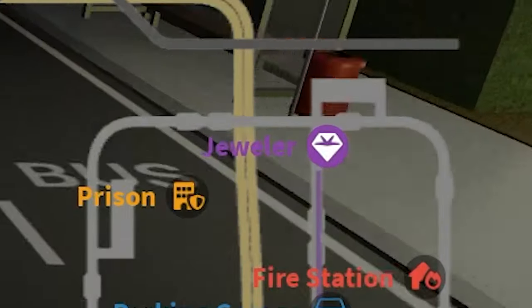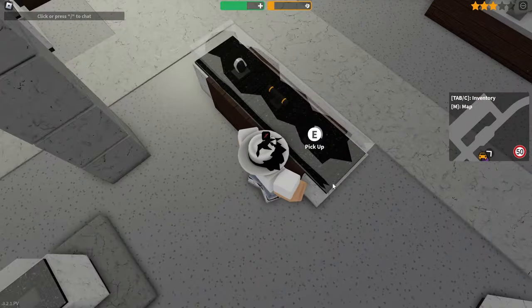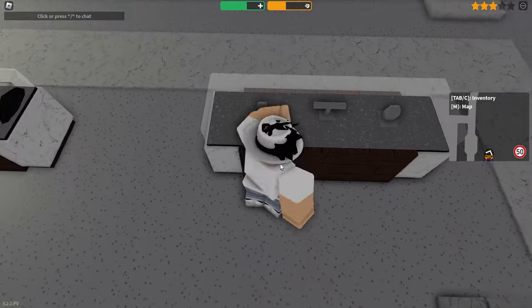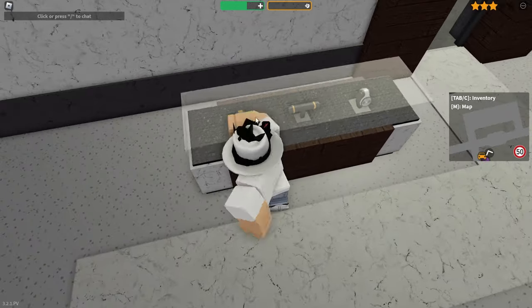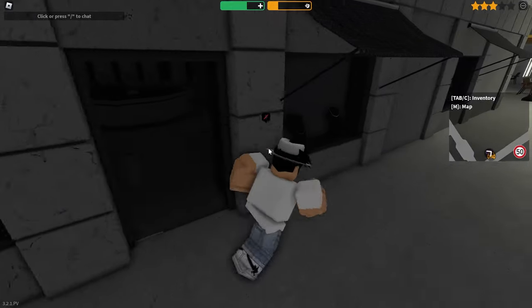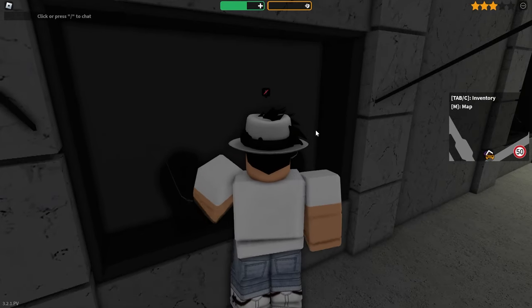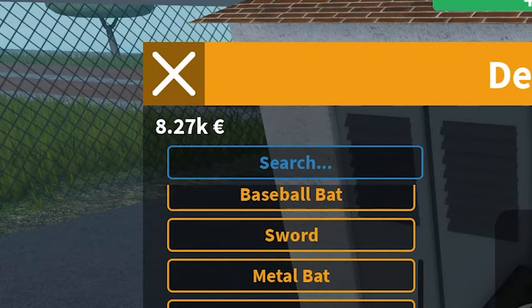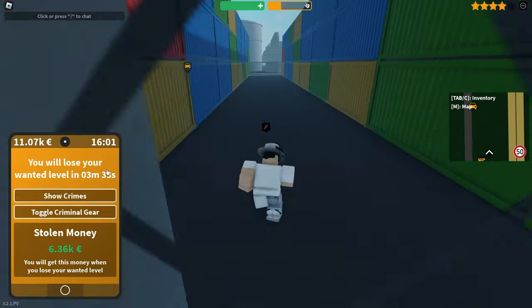The next one is the jeweler, so we're just going to head down there right now. You want to come in and just start punching the cases — they will eventually break, it's a bit like Jailbreak. Collect all that jewelry, then you'll need to go sell it after. Do that for all the cases. Having a private server makes this so much easier — you don't have to worry about police. Also don't forget about the front windows; there can be jewelry there as well, so make sure you get those if you've got the time. Sold the jewelry and got a nice payday from that.